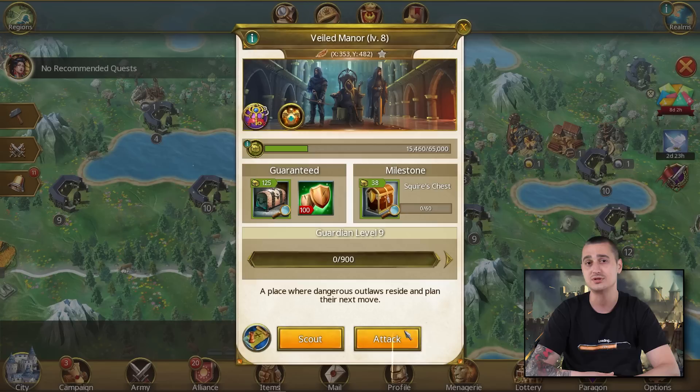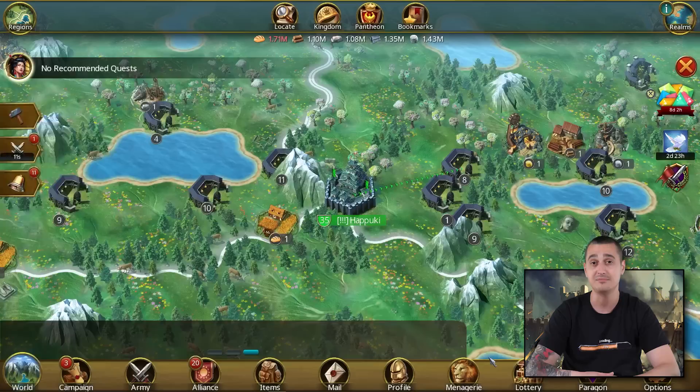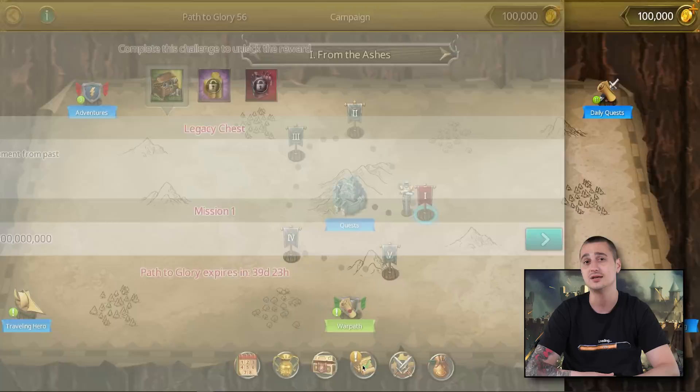Marching on to the seasonal content, the new World Encounters theme rotation will start very soon. This time the Cabals will invade the realms and we'll have to crush their camps and pillage all their treasures. We're also getting a new Path to Glory with new challenges to conquer and new prizes to acquire.